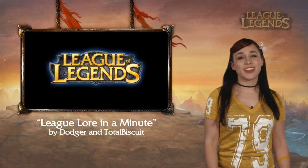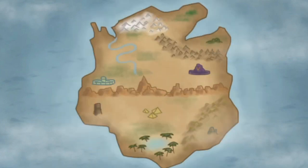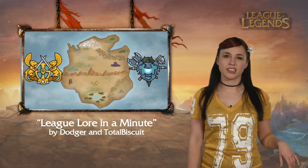Maybe the story of the League strikes your fancy but you're a little short on time. Lore in a Minute has you covered. In the magical world of Runeterra, there exists an island, Valorin, which houses two sworn enemies: Demacia and Noxus. Dodger and TotalBiscuit summed it up nicely and got rid of all that pesky reading stuff.